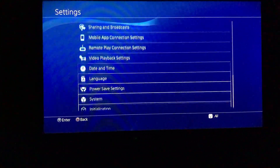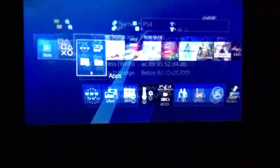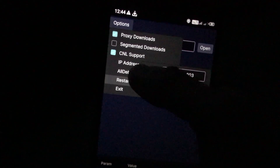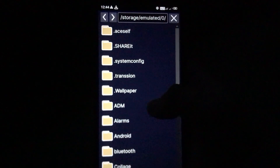To find your PS4's IP address, go to Settings, then System Settings, then System Information — your IP address is shown there. After typing the IP address, click on Restart Server, then click Open and go to the folder where you have stored the game.